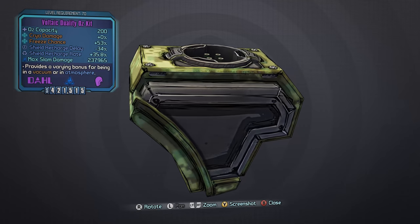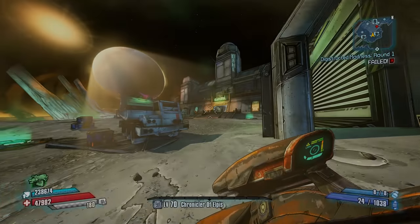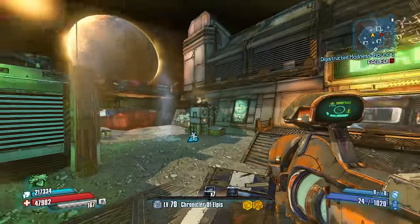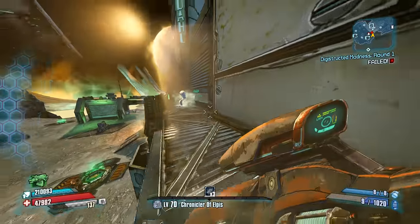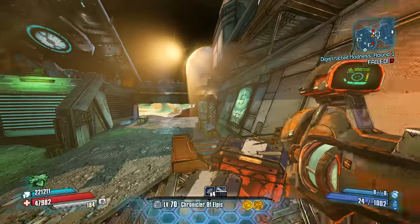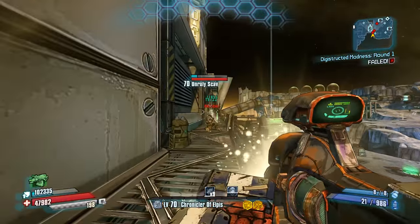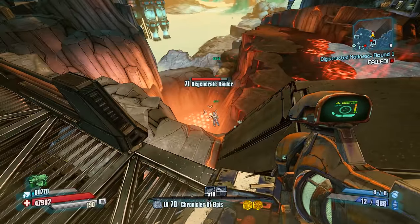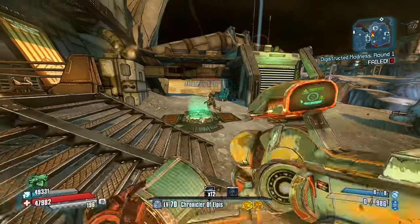Number 5: the Duality Oz kit. Duality Oz kits are available from any suitable loot source and can come in a variety of forms. The general trend is that Duality Oz kits offer a certain set of bonuses active in an atmosphere, while another set of bonuses are active in a vacuum. For example, you could get one that boosts melee damage in a vacuum while lowering shield recharge delay in an atmosphere, or one that boosts explosive damage in a vacuum while providing a shield-related bonus. Duality Oz kits can be very valuable for the damage bonuses they provide, especially if you can get one that boosts elemental damage, as the bonuses tend to be multiplicative. Some Duality Oz kits can prove more useful than even some legendary Oz kits.